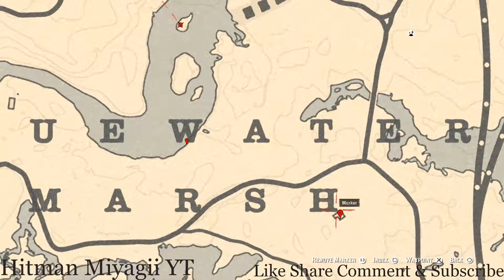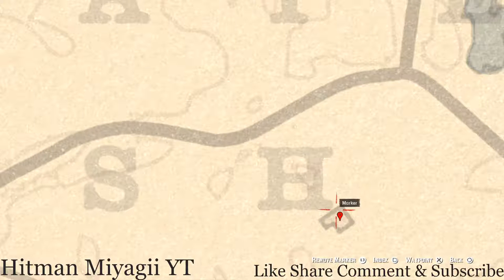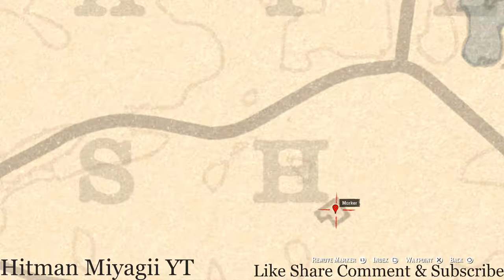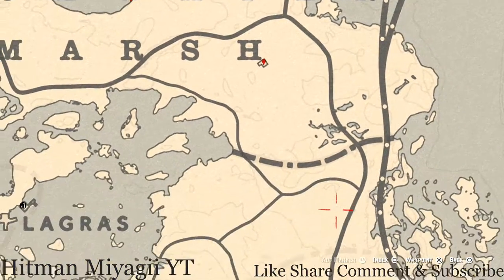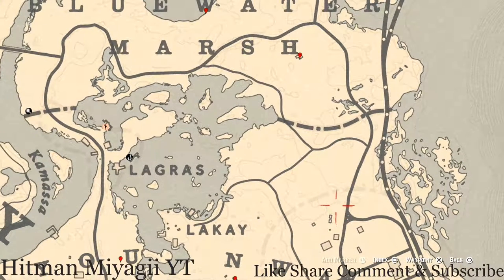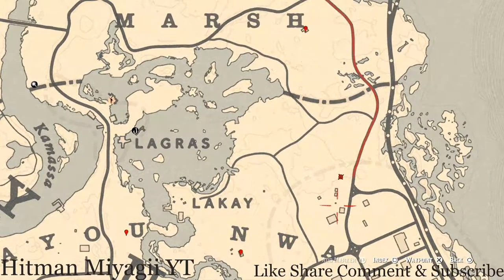Over at our next marker, go underneath the house with your metal detector and you'll get a random coin. Down here there's also a fossil — it's a random fossil; I cannot tell you what it is, but come right here to this location and that's what you will get.